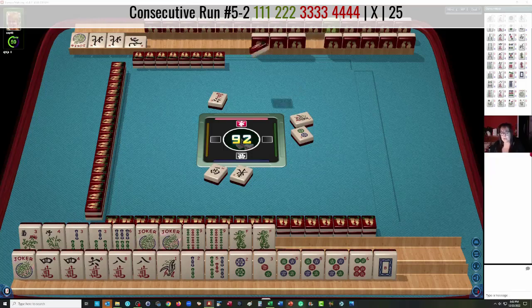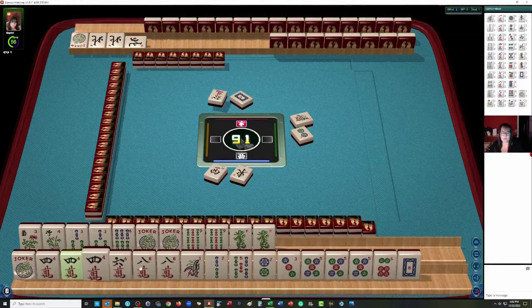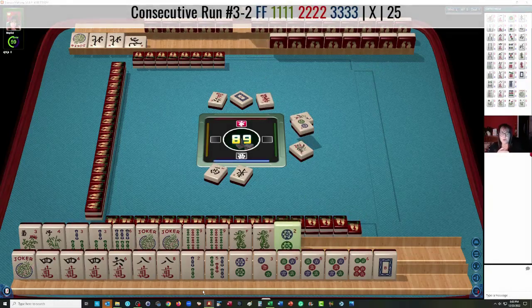We pass on the Dragon. Let's let this 1 Bam go. So we have a 4 Crack Pung and a 5 Dot Pung — we're just going to keep gathering. Let's rethink this — because we could do 3-4-5 Mix-Suit Kongs.